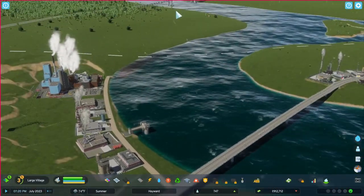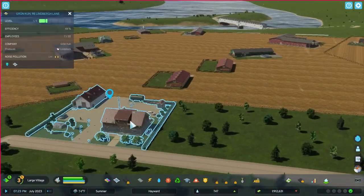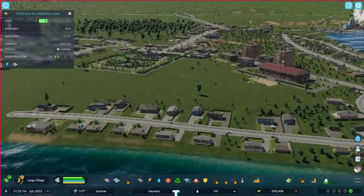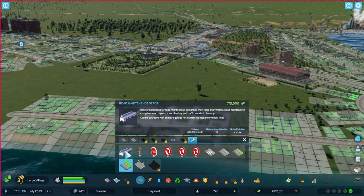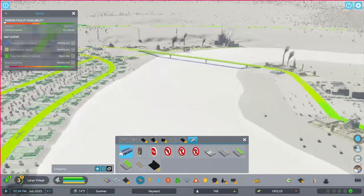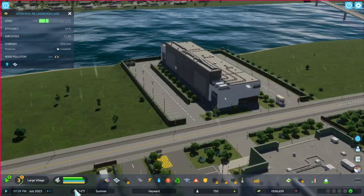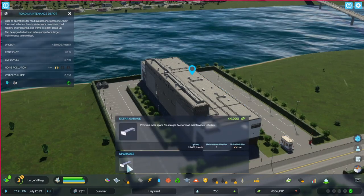Let's go take a look over by our farm area here. We're short on employees. I should build some more houses but we're getting close to my thousand-people goal. I don't want to go much more than a thousand people. We've also got our road service crews now. Let's get that place set up so they can maintain our roads. Right here would be pretty good. Once we get into winter — right now we're in summer, it's July — the road crew should be out there doing plowing and road maintenance.